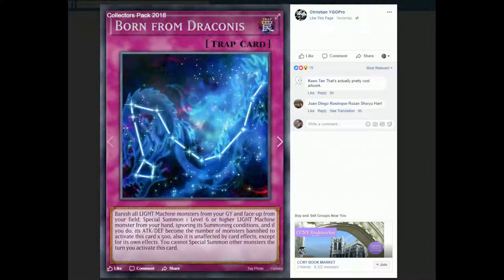Next, we have Born from Draconis. Although it doesn't say Cyber Dragon in the effect, you can tell that it's pretty much just Cyber Dragon support. Banish all Light Machine monsters from your graveyard and face-up from your field, then special summon one level 6 or higher Light Machine-type monster from your hand, ignoring its summoning conditions. And if you do, its attack and defense become the number of monsters banished to activate this card times 500, and it's also unaffected by other card effects except for its own.